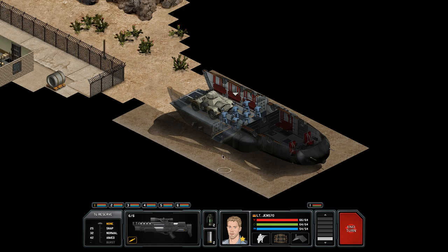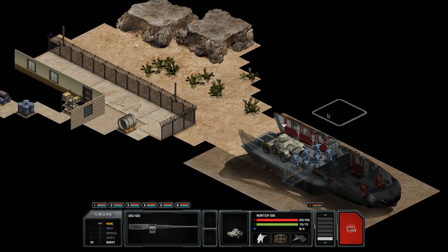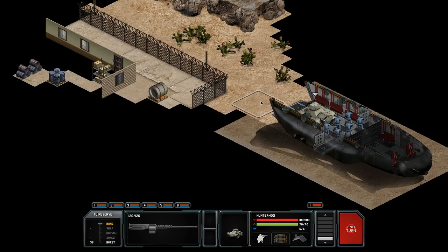Welcome back to another episode of the Xenonauts campaign. We are at another downed UFO which Zangniff says we should visit in order to get all the alloys and Illyrium equivalent that we can get.